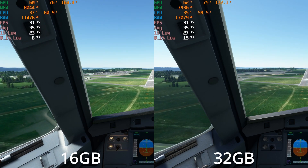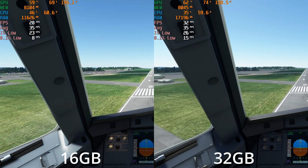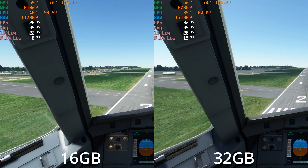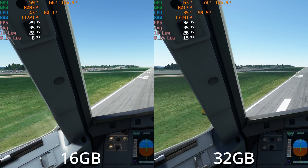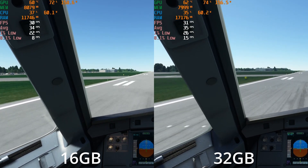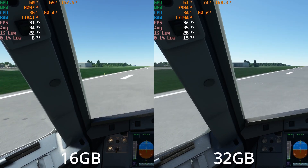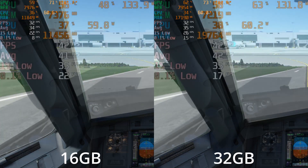So to recap: at a default airport in a not-too-hard-to-run area of the sim at 1080p, there wasn't much in it. It took going to 4K with DLSS to move the needle. But does that remain the case if we go to a bigger, harder-to-run area — like a big airport such as Gatwick from Flightsim.to?